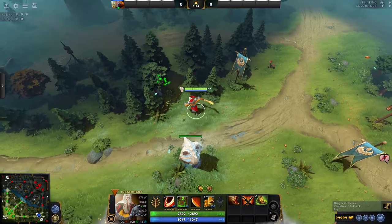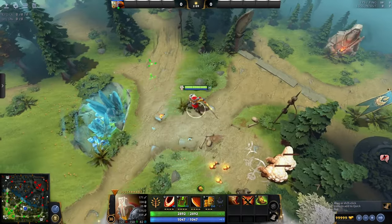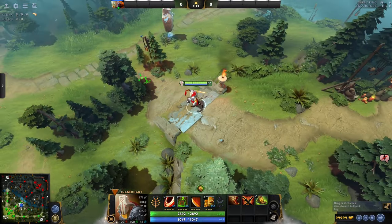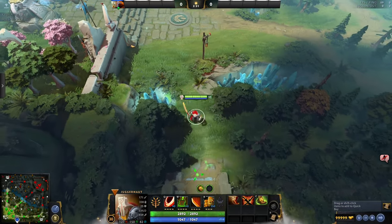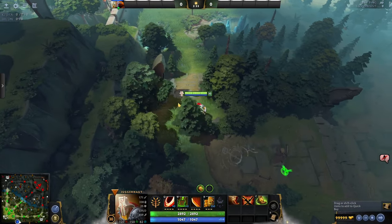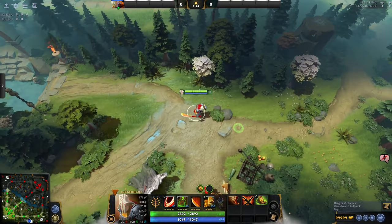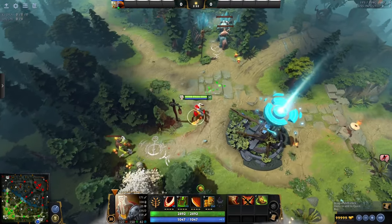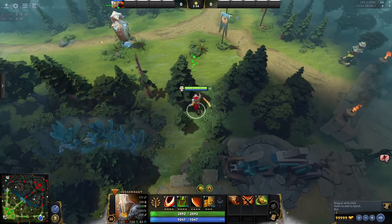The Map. Between and surrounding the lanes is the jungle. Go here for safe but difficult farm. Jungle creeps give less gold and experience than lane creeps, but more of them spawn per minute, and you can stay out of enemy vision while farming here. Jungle camps have abilities and will totally use them to mess you up. Few heroes can start the game in the jungle, so it's best to just stick to a lane until you can start clearing the jungle camps effectively.